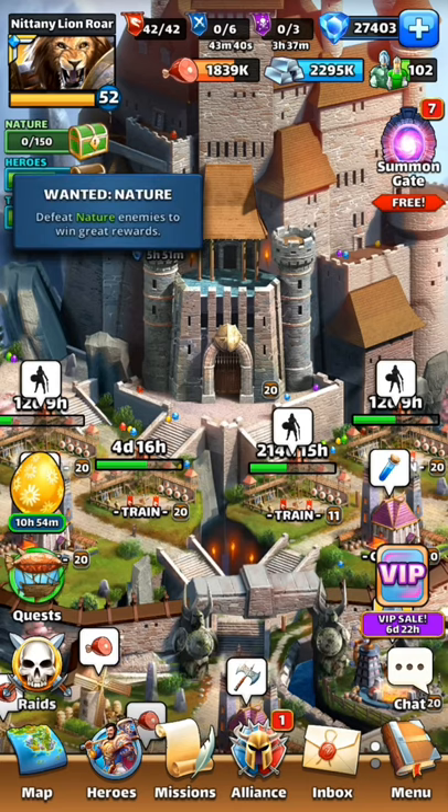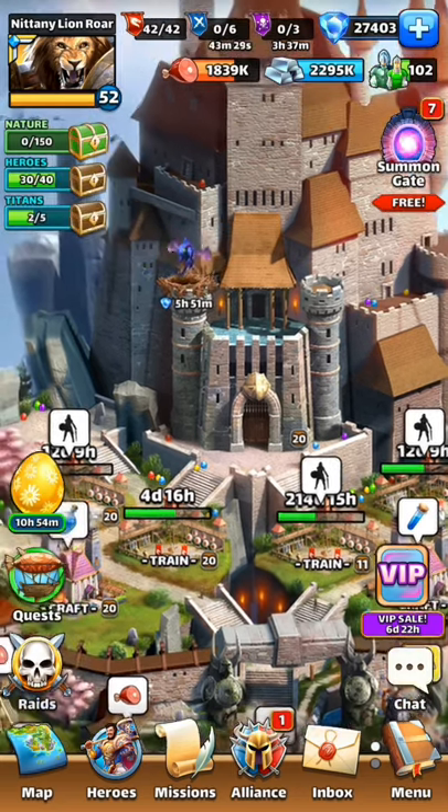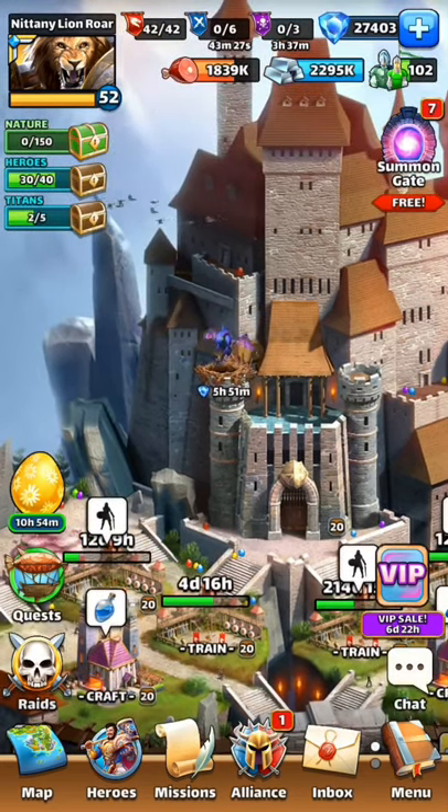That means I need to kill nature monsters to fill it, so it's not a regular monster chest — I have to do 150 instead of 100. These colored wanted chests can show up in any of the slots, so they could actually overtake the hero chest or the titan chest as well.